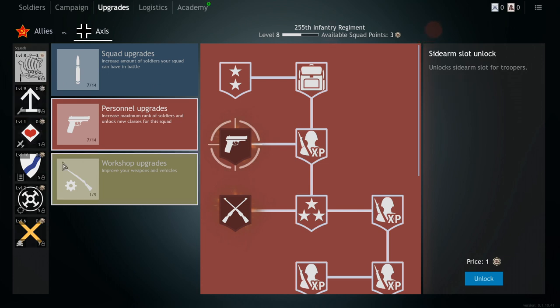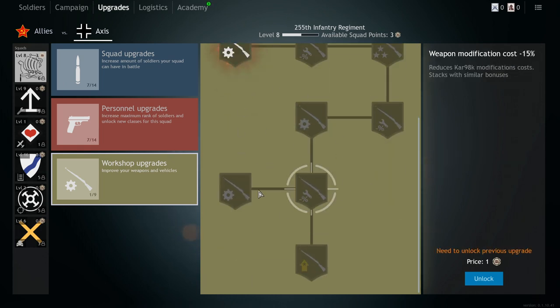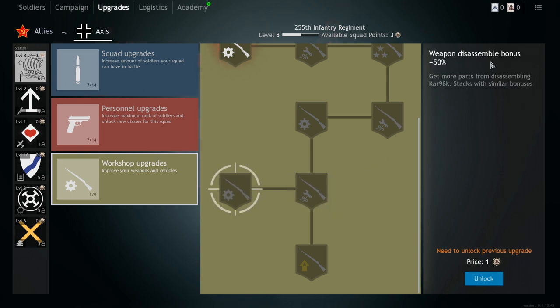Depending on what weapon you want to upgrade or disassemble, go into that squad and click on the workshop upgrades. If you have this upgrade tree unlocked all the way to the bottom, the weapon you disassemble will give you more gears. For example, weapon modification cost minus 15% means upgrading the Kar98k will be much less expensive. There's also a weapon disassemble bonus of plus 50%, so you get more parts from disassembling the Kar98.